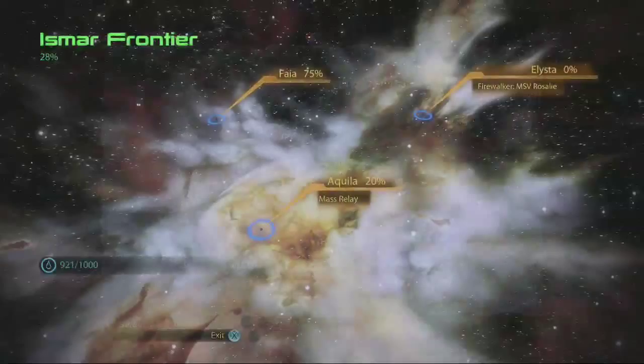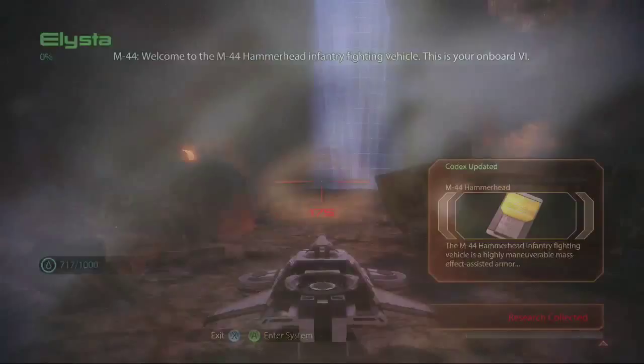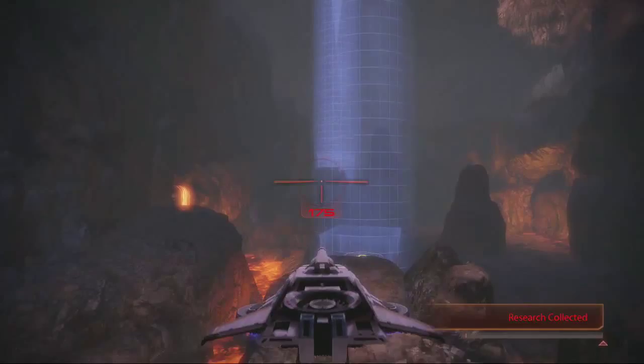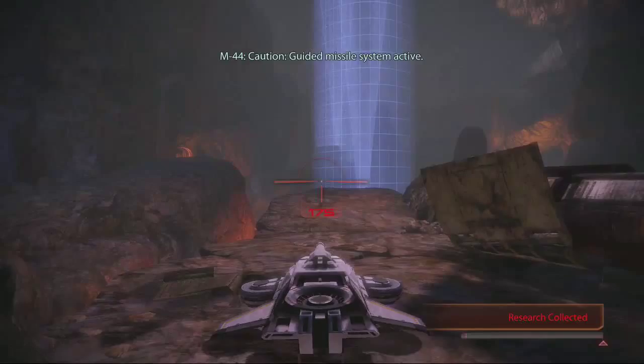So the first place we're going to go — essentially when you turn the game on, it's going to say go to the Ismar Frontier and hop on this planet. When we go to this planet, they give you a ship, and then you start the tutorial process of this ship called the Hammerhead, which is like the Mako but better because it's got hydraulics. Did you say the Ishmael Frontier? Yeah, the Ishmael Frontier. Cosme Ishmael. Whoever that is.